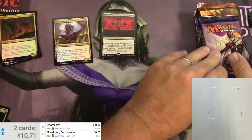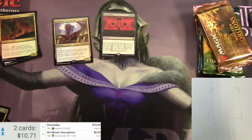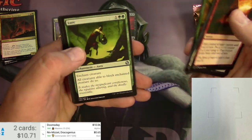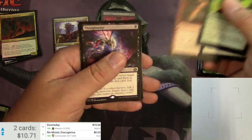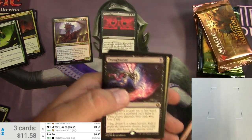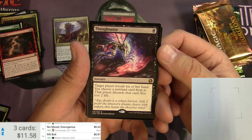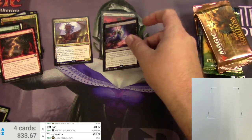Next up, Iconic Masters. Couple of good cards in this set — Mutiny, Peel, Evolving Wilds is a classic, Predation, Lure, Wing Shards, Rift Bolt — pretty good uncommon. And Thoughtseize is a pretty good rare. For one black it's a sorcery: target player reveals their hand, you choose a non-land card from it, that player discards that card, you lose two life. Classic. Also a foil Burrenton Forge-Tender. Thoughtseize in Iconic Masters — 22 bucks, there's a hit.